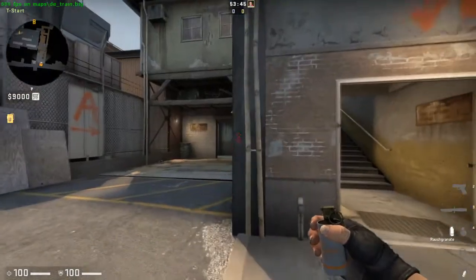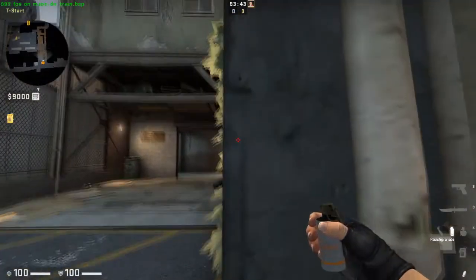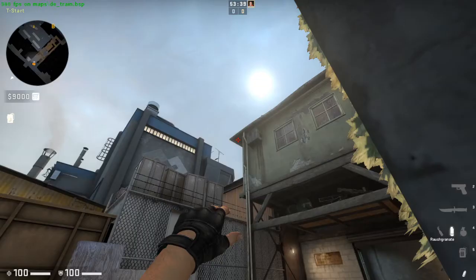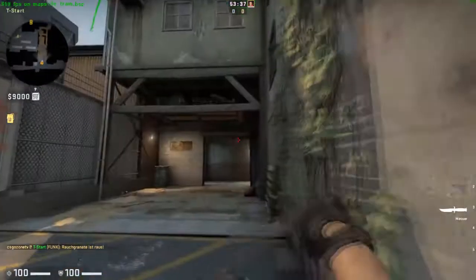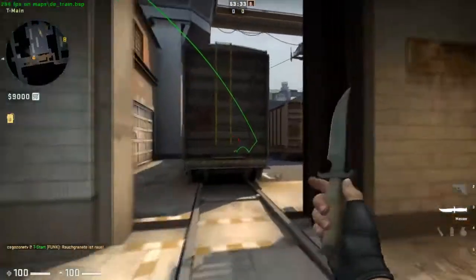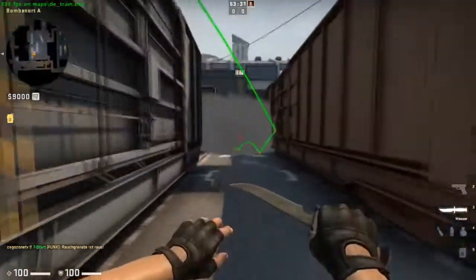Start on this corner, go here, aim your crosshair like this, and just throw. The smoke ends here — sandwich.